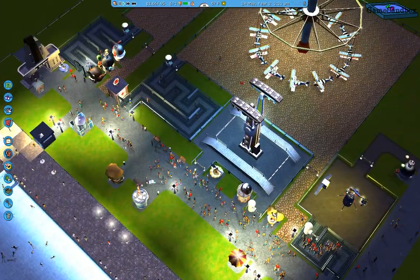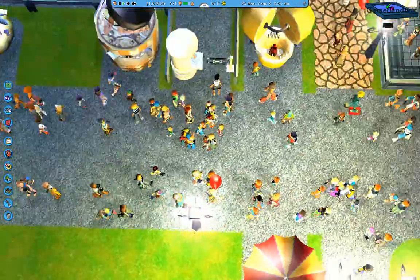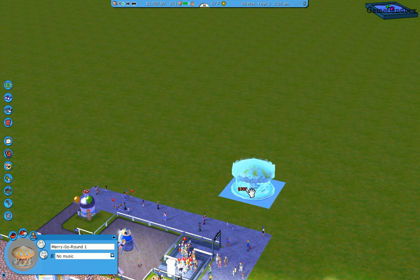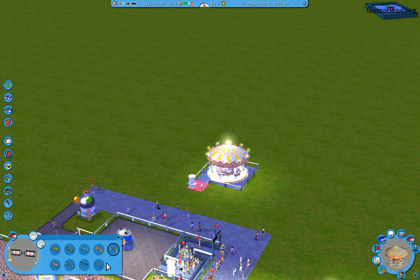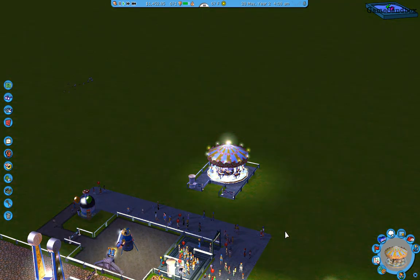We have so many kids just walking around without their parents, so we need a place for them to go. Let's put up a ride for kids — some junior rides. I'll just put a merry-go-round in here, out of the way of the path. I'm not sure how many people are actually going to go on it, but I think that's alright.